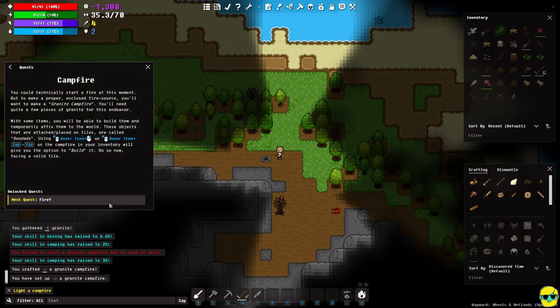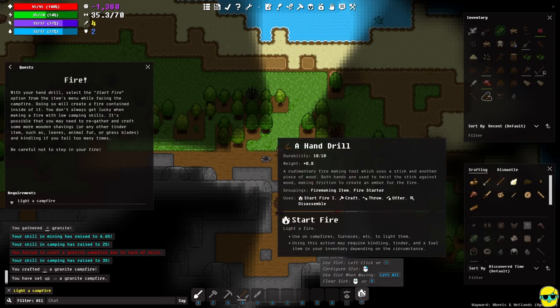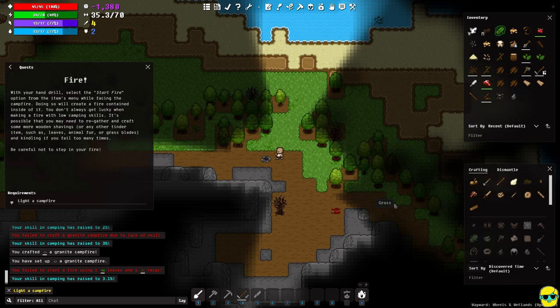Now we've built it, the next quest is 'Fire with your hand drill.' Select the start fire option from the item menu while facing the campfire — this makes a fire contained within it. You don't always get lucky when making a fire; you might not start it right away and may need to regather branches and kindling. I've already mapped start fire to the equals key, so I'll just push that.